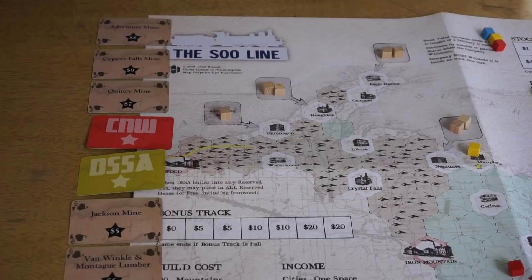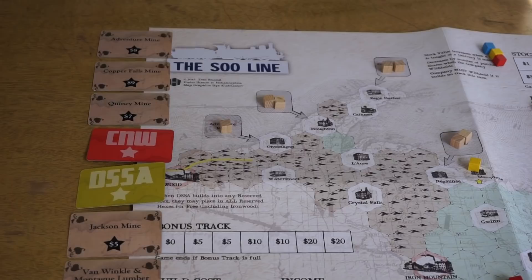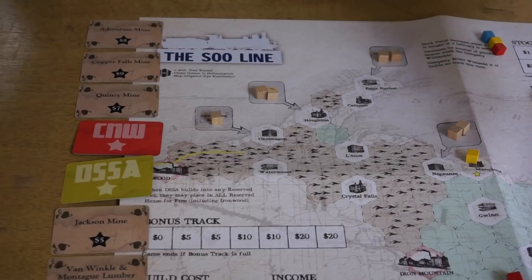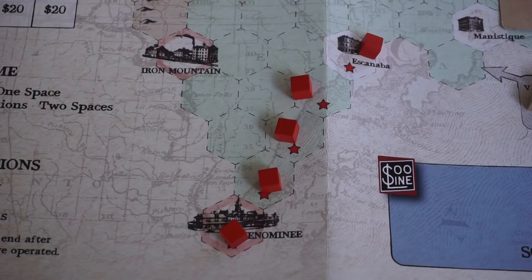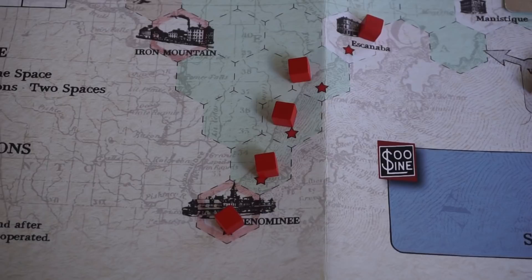For the private companies, the winning bid is paid into the treasury for the CNW. The CNW has red track — they don't have as many track cubes to place, but they start with some already built and they start with a lot of money because of those five private companies paying into their treasury.